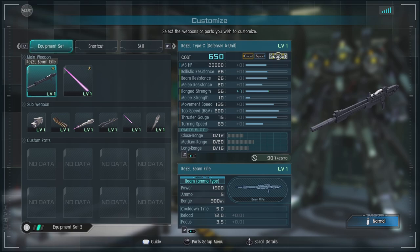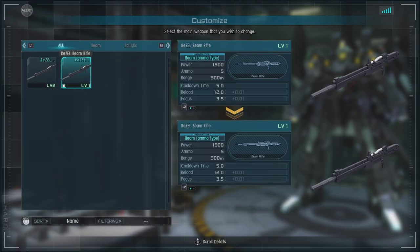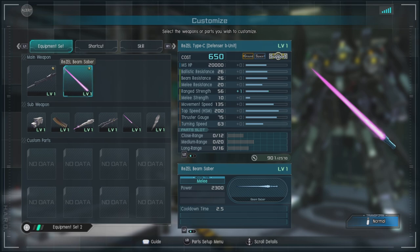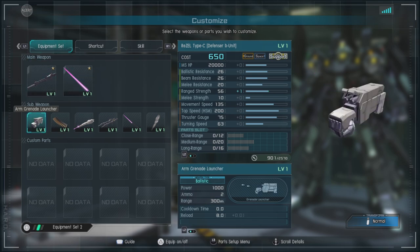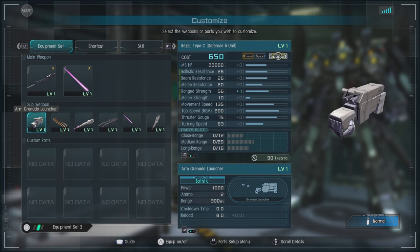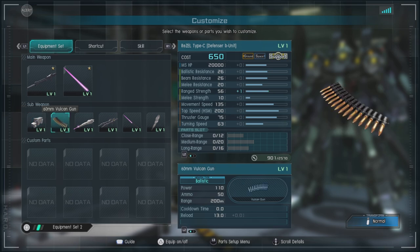For equipment, we have the Riesel Beam Rifle — it's the only option — and it's an ammo-based, chargeable beam rifle. We have the Riesel Beam Saber, which you can whiffle as well. We have the Arm Grenade Launcher, which has been on a number of units; it does decent damage and is good for ferreting out pilots and throwing in extra damage. We also have the 60mm Vulcan Gun — effectively head-mounted Vulcans — with decent damage and okay range, useful mostly for building up stagger or annoying opponents.